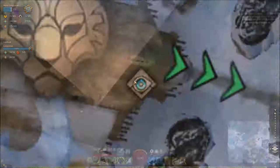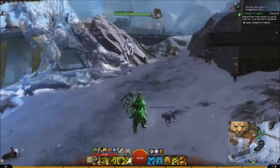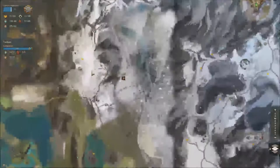So we're starting off in Hoelbrak and we're at the Snow Leopard Lodge. It's kind of self-explanatory but they're just slightly south of it, just chilling out on this kind of ledge. There are usually some more around. I highly recommend you get it here because it's by far the easiest one you can get.